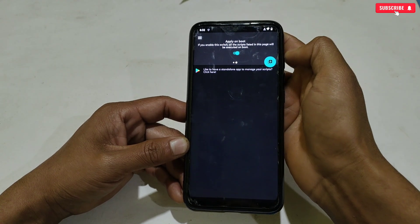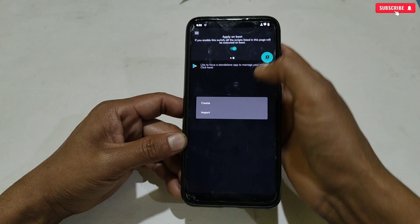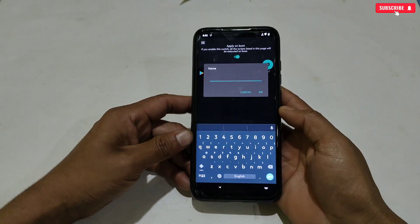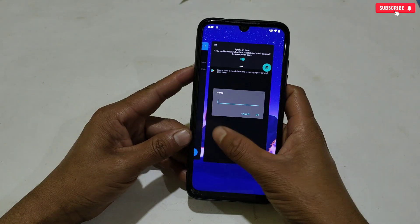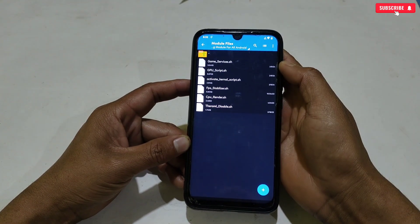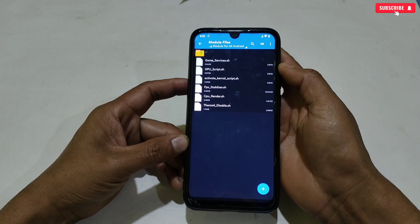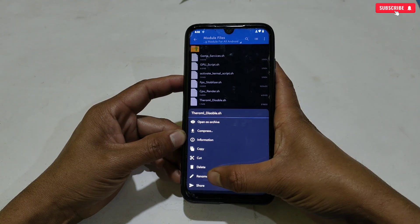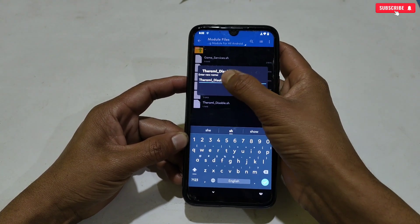After selecting your mode, go to the main process which is the script applying process. Tap on Script Manager, then slide right and enable the 'Apply on Boot' option. After this, tap the plus icon, then tap Create, and here we need to type the script file name. Go back to the downloaded folder and open the module folder — these are the module files you can apply. Rename the files and copy the script name.